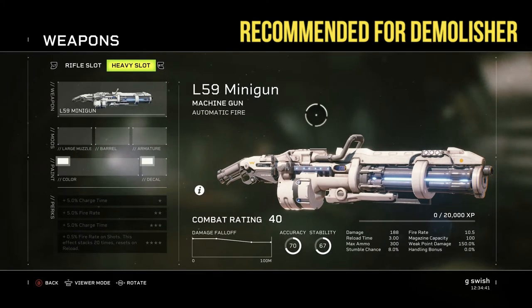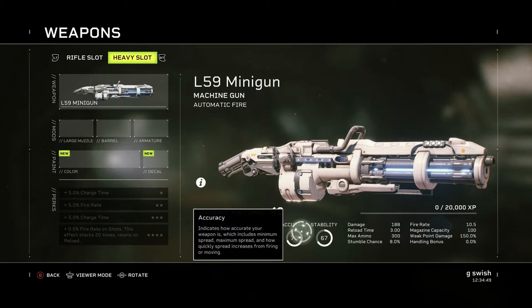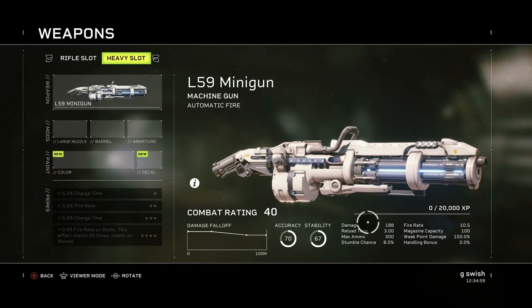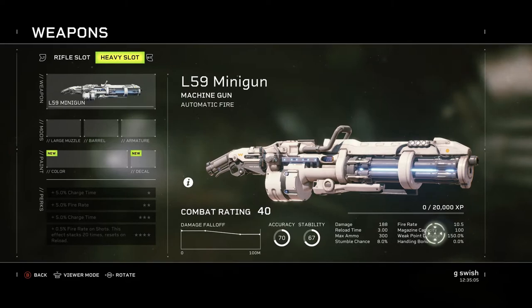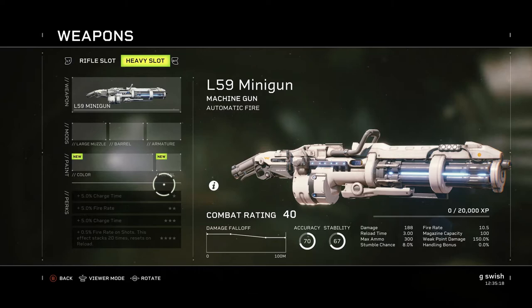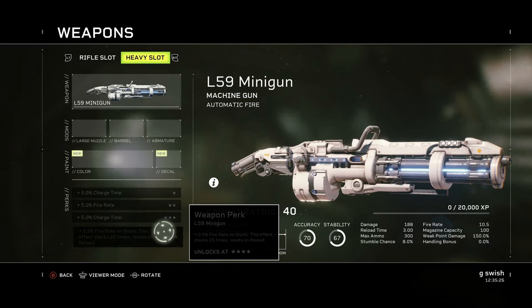Last but definitely not least — and I would say this one is a lot of fun to use, pretty much the daddy of the guns — the L-59 minigun. The accuracy is not too bad, stability on the low side, the damage is chunky at 188 with a fire rate of 10.5. The damage is higher than your smart gun but the fire rate is a lot lower. Also the weak point damage is higher, meaning you'll be able to do big chunkier numbers. The damage falloff isn't too bad, meaning you'll be able to hit things a little bit further away. For the perks: 5% charge time, 5% fire rate, 5% charge time, and finally 0.5% fire rate on shots — this effect stacks 20 times, meaning you're going to get 10% extra fire rate.